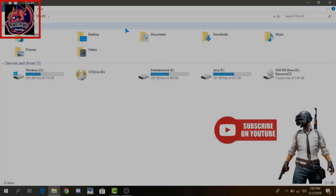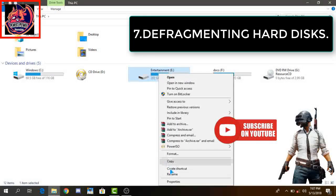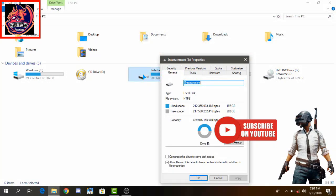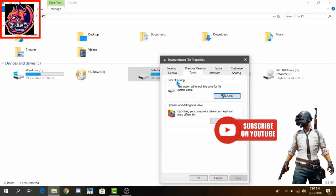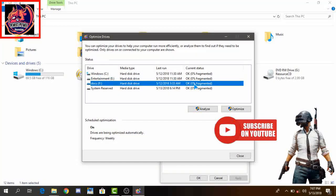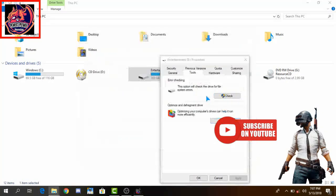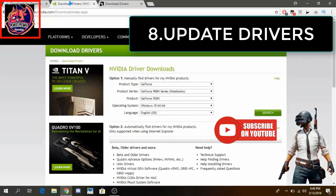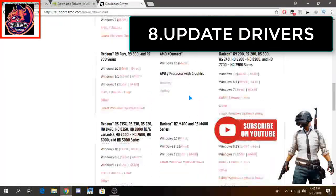Defragmenting your hard drives will also make it better for your game to run smoother. To defragment, click on any disk, go to its Properties, then Optimize, and optimize every drive one by one. It will make your PC run better, boot up faster, and give you fewer frame drops in every game, even in the Tencent emulator. Make sure to update your drivers from time to time.